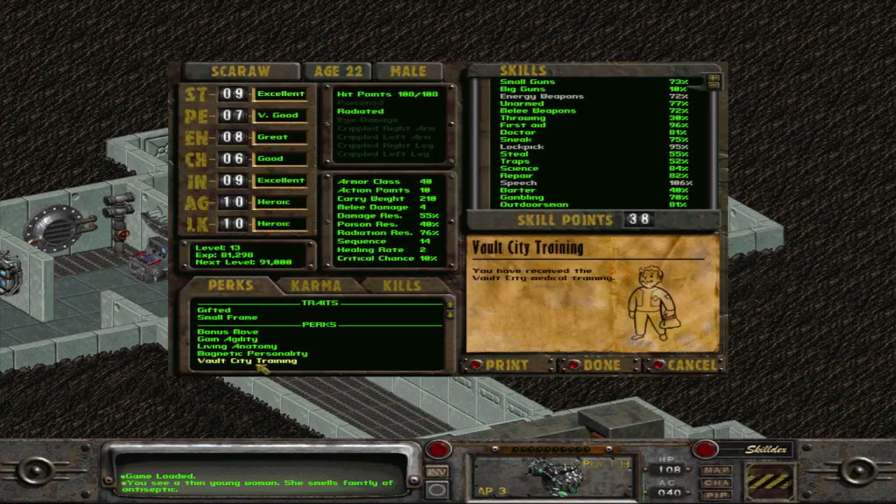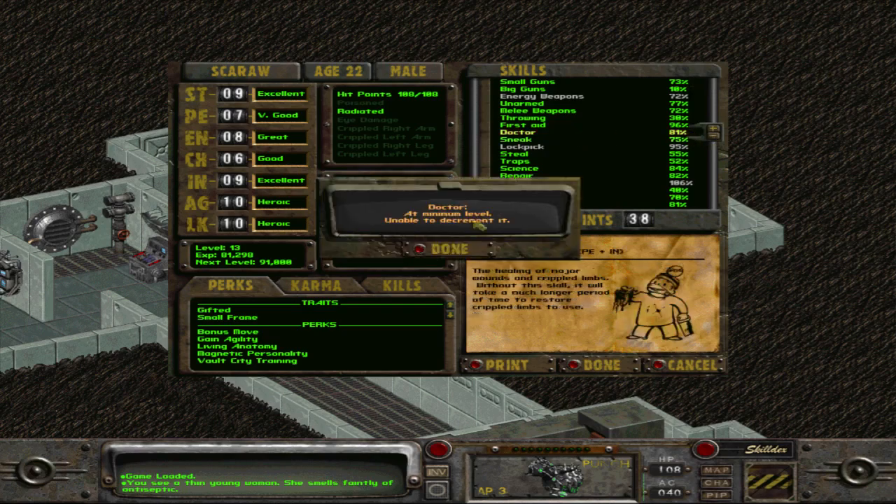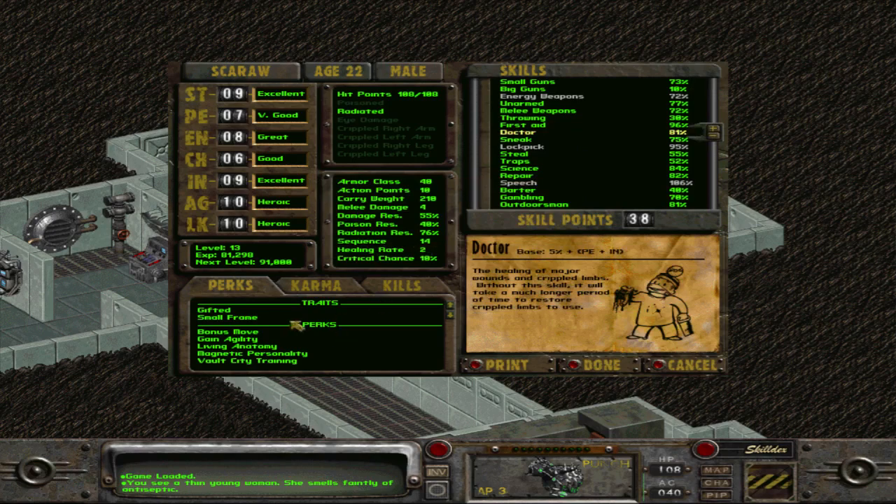The first perk is called Vault City Training. It requires you to have Doctor skill at 75, and it gives you Doctor plus 1. This training gives you plus 5 to First Aid and plus 5 to Doctor. I suggest having First Aid at 91 before you take it, so you will get 96 First Aid. Books can give you 91 First Aid and after that the perk will give you plus 5 — so this is the max possible you can get. Otherwise you will get a random plus 5 and be stuck on 91.